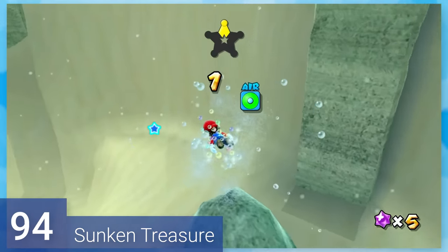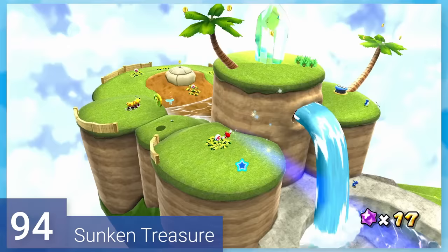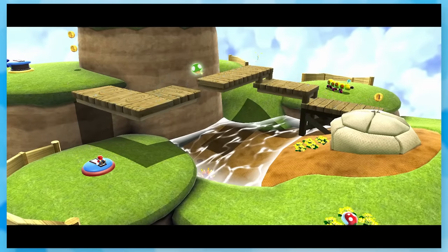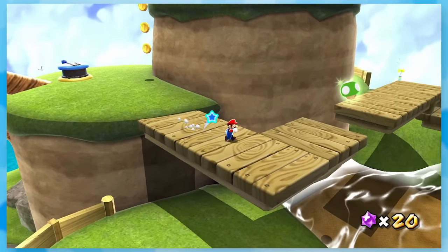94: Sunken Treasure. Grab the star shards to launch yourself to the top of the island, and then you'll just climb your way up. The platforming is interesting since you'll hit these switches to make more appear, but funny enough, you don't really need them if you know what you're doing.